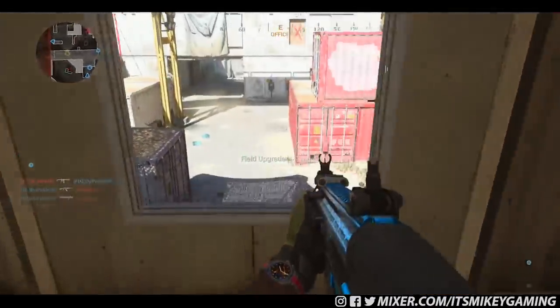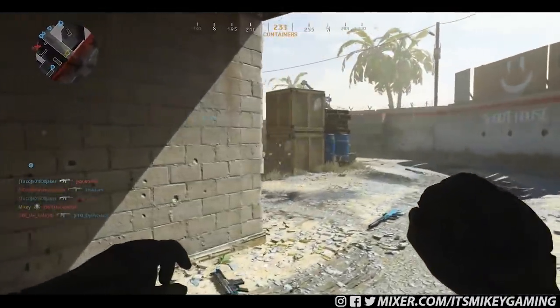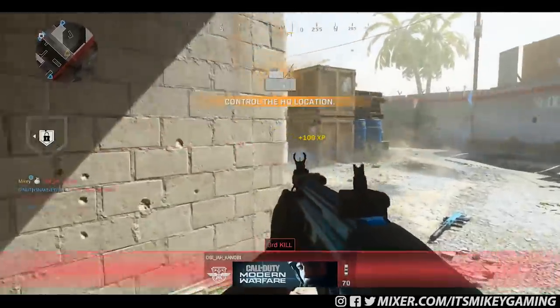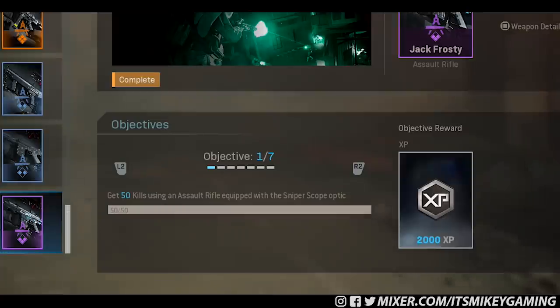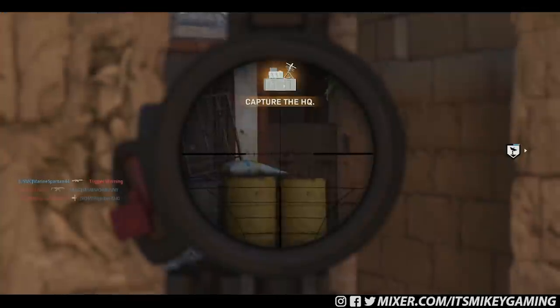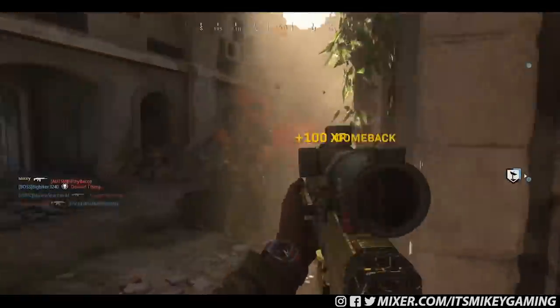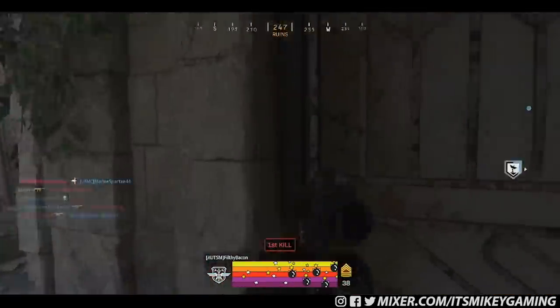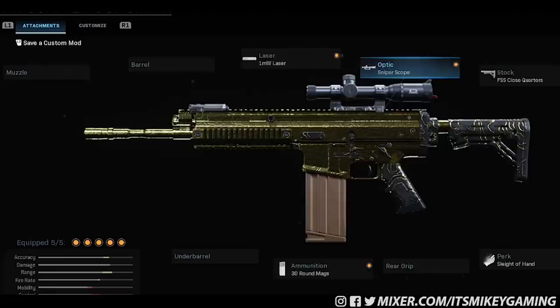The great thing about the SCAR is it's almost always a one-shot kill in hardcore, and that is what I played pretty much to get all the challenges done. The first challenge is get 50 kills using an assault rifle equipped with a sniper scope optic — you get 2,000 XP for that. And they literally mean the sniper scope. I was looking at all the different scopes trying to figure out which one it is — it is called "sniper scope" and it turns it into a sniper.